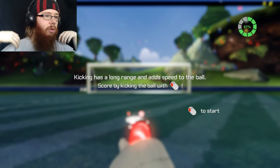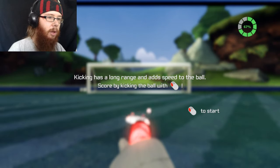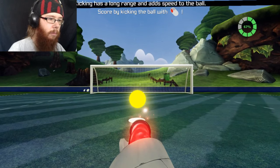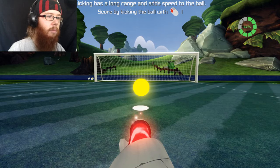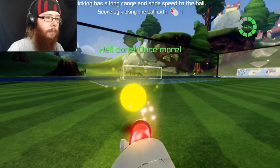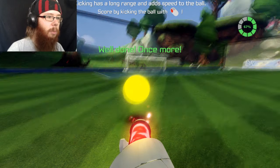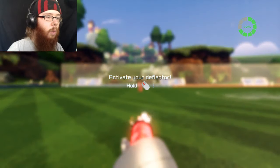Kicking has a longer range and adds speed to the ball. Score by kicking the ball with right click. With that flick. Well done! Once more! Woo!